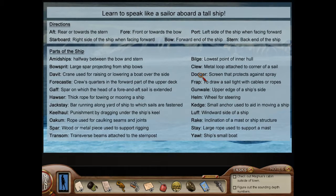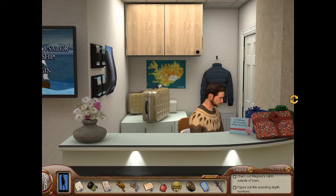Alright, so now we can learn to speak like a sailor aboard a tall ship — this might help with other puzzles. These are the words that were in Magnus's sounding numbers puzzle: things like keelhaul, oakum, transom, bilge.